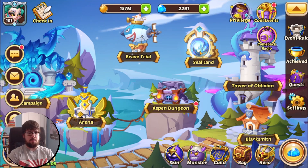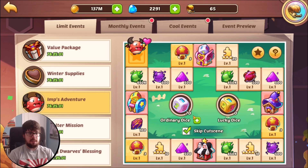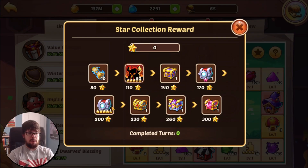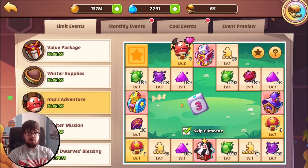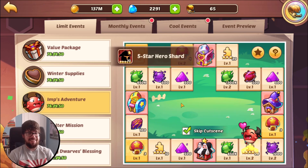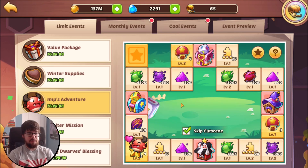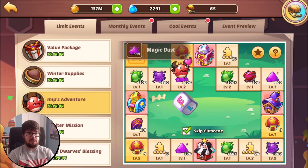Sealand's still at 10 for now but you could definitely push it further soon. Let's hop right into Imps Adventure, see if I could get some good luck and maybe get you a chest before you push for your second E5 — could be a Flora, there's already one copy. All right, we're upgrading our huts and we got a lucky dice, let's go! Good start so far.